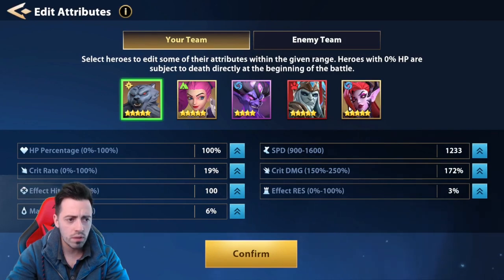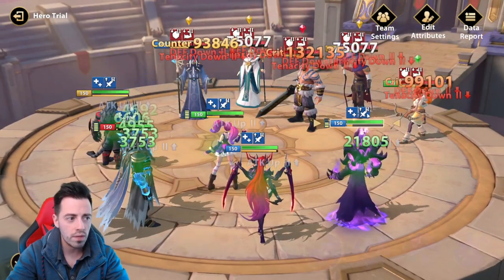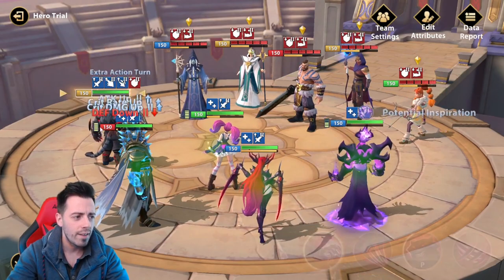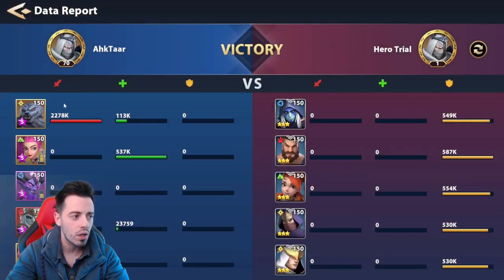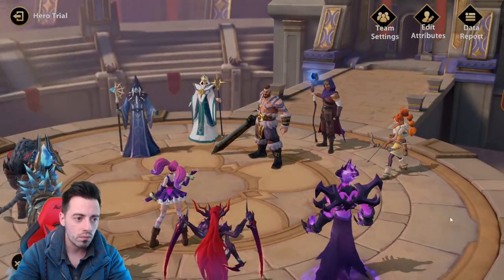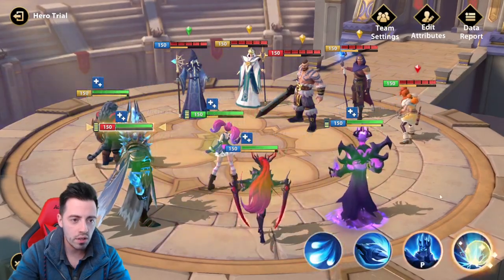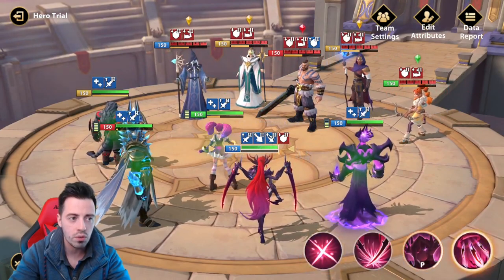I don't want effect hit here — I want every damage stat. And here I want effect hit. So let me increase it, lower the defense, increase the crit rate and crit damage, increase turn meter, lower the defense and tenacity, and give Margarita all the buffs and let's use the ultimate.